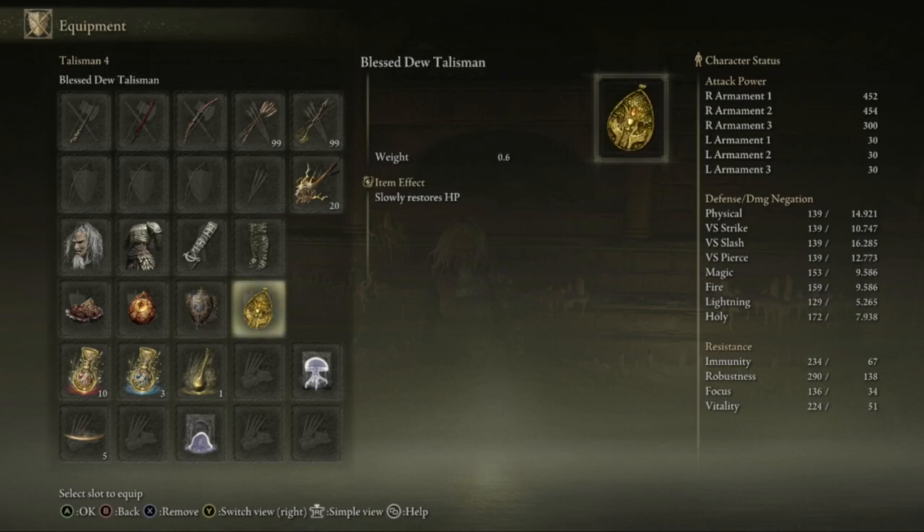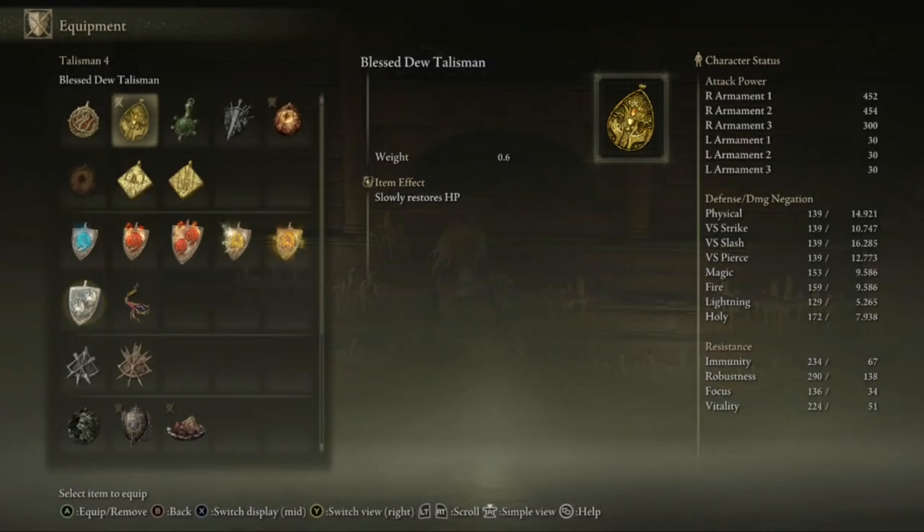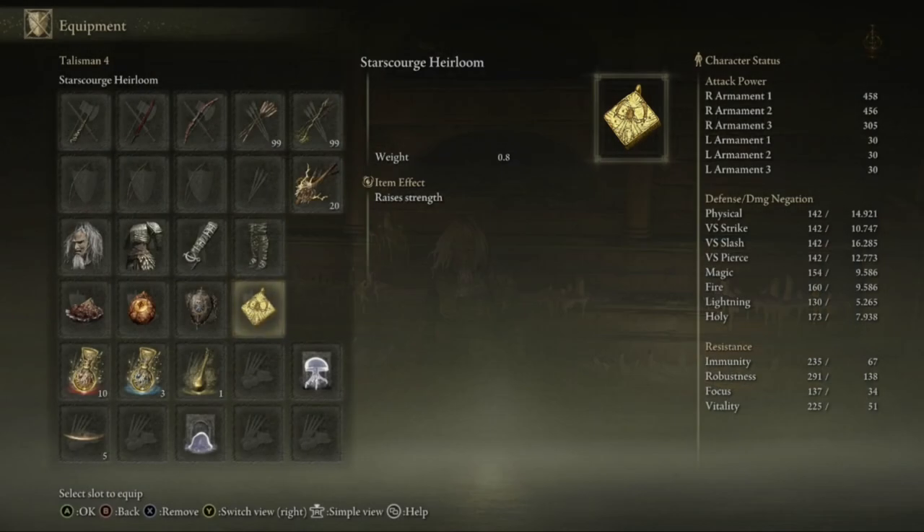And just for shits and giggles, I got the Blessed Dew talisman. There are other things you could put on — I know full well there is one which will boost your actual lightning damage, but it will actually make you take more damage. I'm not sure where that one is, but it's definitely worth considering.